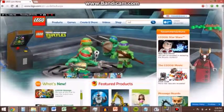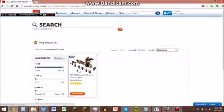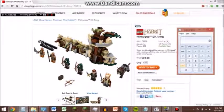I didn't expect to be doing this when I recorded, but let's find out the exact price per piece of the new sets. Okay, I'm back — let's see: Mirkwood Elf Army, $29.99 and 276 pieces. So let's get out the handy dandy calculator — $29.99 divided by 276: 10.8 cents per piece. That's not too bad. The earlier Lego Lord of the Rings sets and earlier Hobbit sets were very bad in price per piece. 10.8 cents is pretty good.